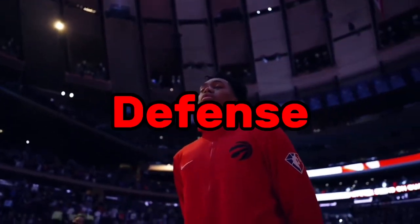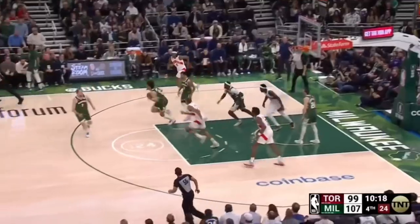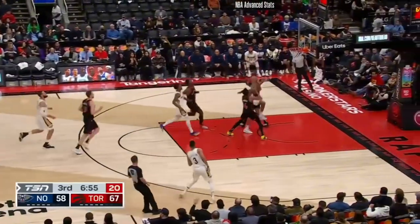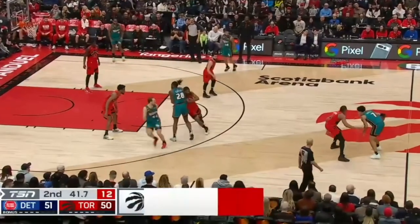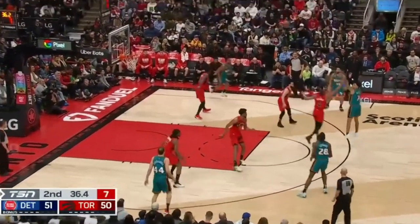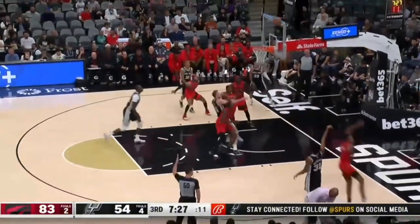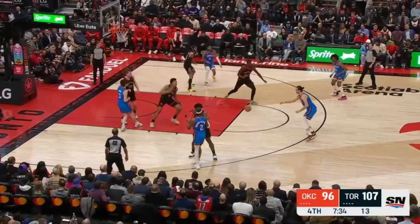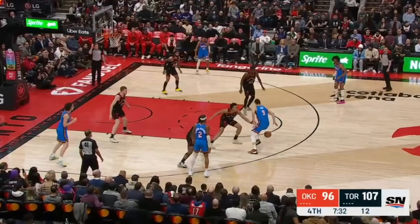Scottie's defense is already really good and he easily has the potential to one day become one of the NBA's best wing defenders. Barnes's size and length makes him a pretty good rim protector, but Scottie's mobility is what really makes him special — being able to pick up guards well beyond the three while having the ability to navigate through screens and contest shots. That mobility also makes Barnes a really good defender in scrambles. Watch how Barnes slides down to help on an attack, and when the ball gets kicked back out, Scottie has the ability to scramble out to take away the shot, then drop back into his stance and force a really difficult floater.